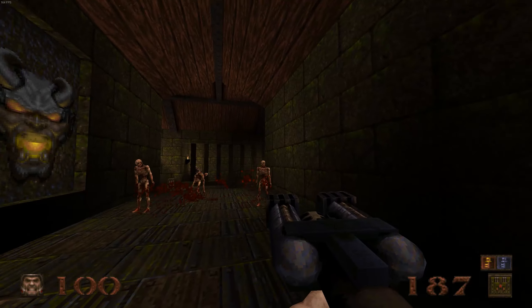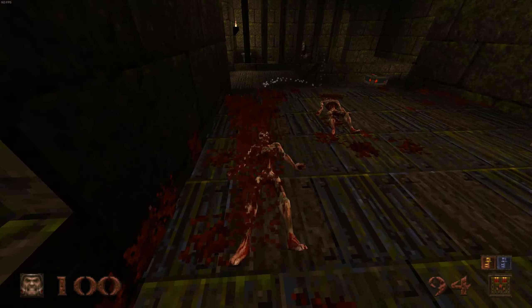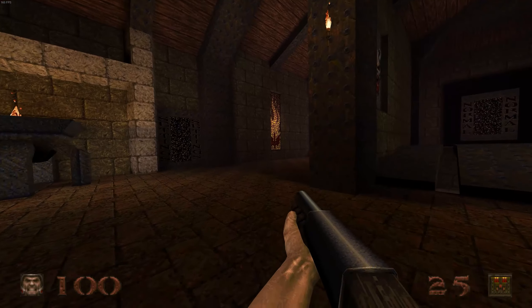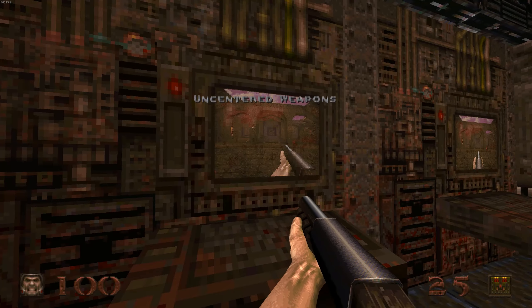As Blood and Iron 2 comes close to release, let me show off some of the features I've been working on as I finish up the mod. From the entrance you'll be able to select either the default uncentered weapons or the more classic style centered weapons.